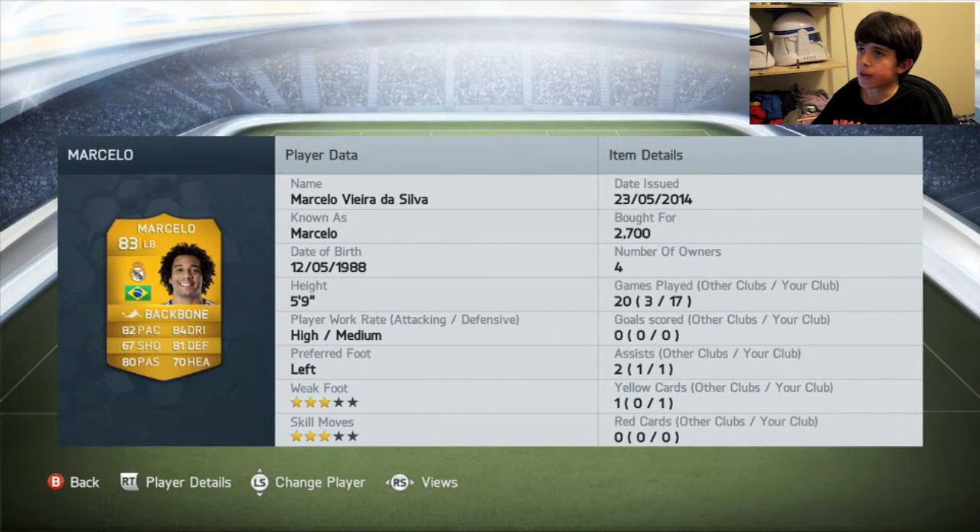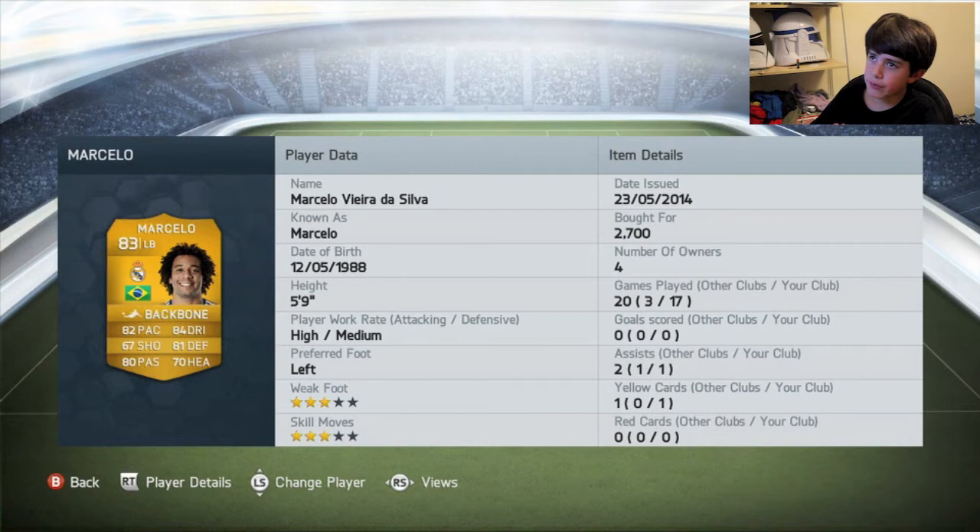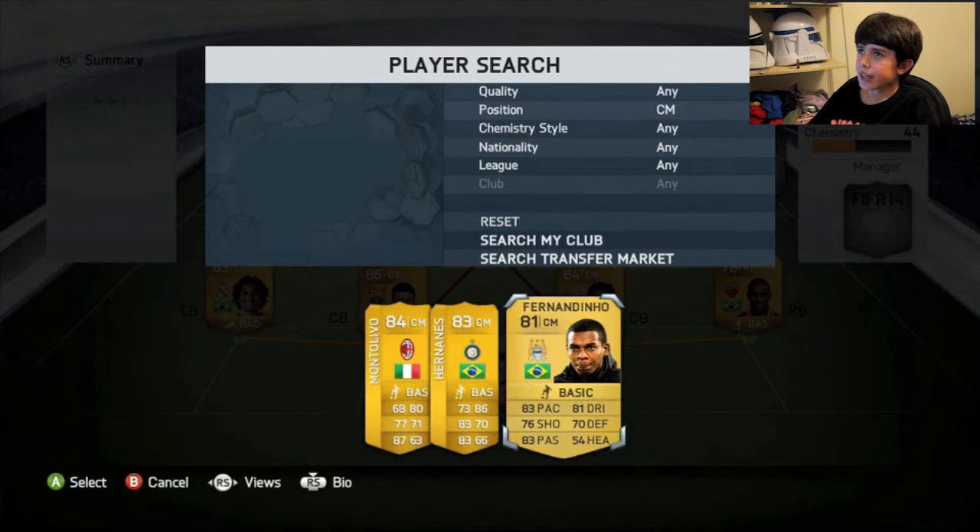Then at left-back, we have Marcello — not sure if it's Marcelo or Marcello — but 82 pace, 81 defending, 84 dribbling, and 80 stamina. Can you go wrong with that? Very good. Only 2.7K, so a bit more expensive than the other players, but still a very, very good left-back.